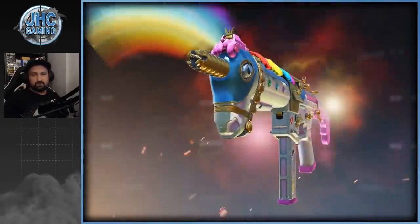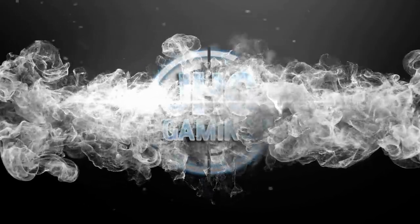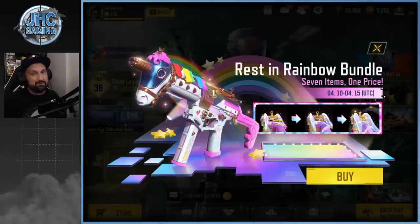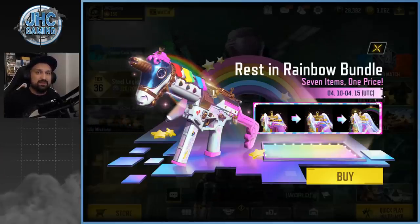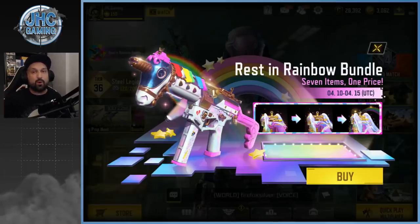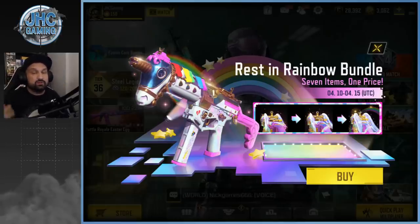What is up guys, Johnny here back with more Call of Duty Mobile. Today we check out the brand new GKS Tactical Unicorn — it's a brand new SMG legendary weapon, legendary skin. Something different this time: the appearance of the weapon changes when you get kills. Looks like the wings will grow, so cannot wait to check it out. Let's get into it — we got more bundles also to check out, three new bundles in the game today.